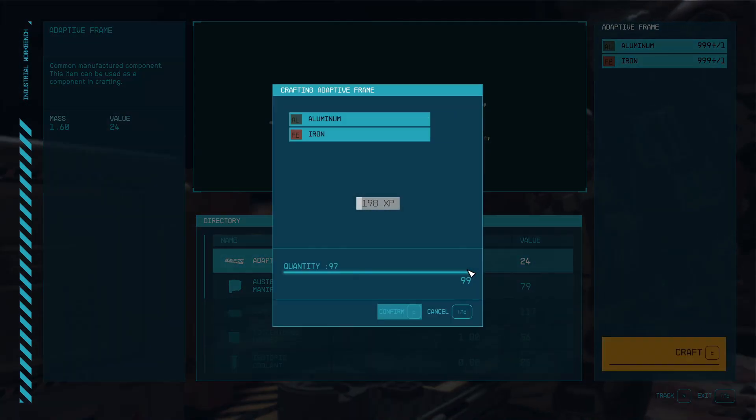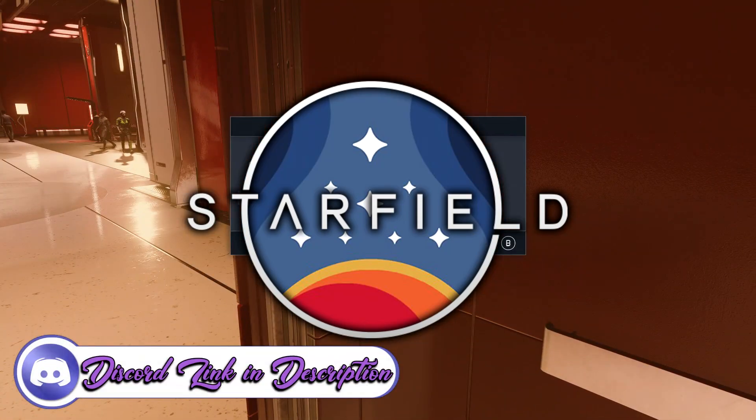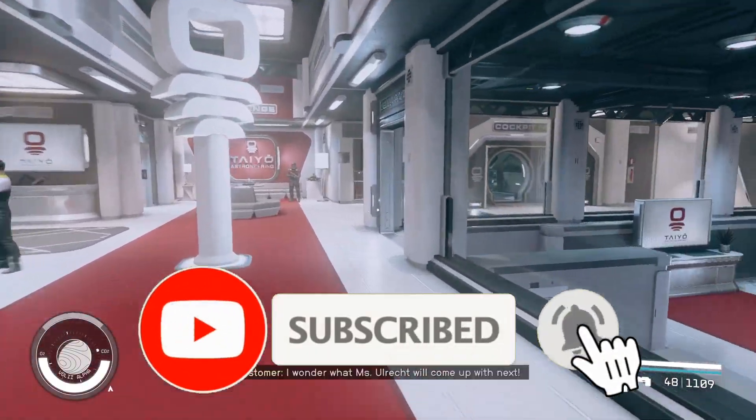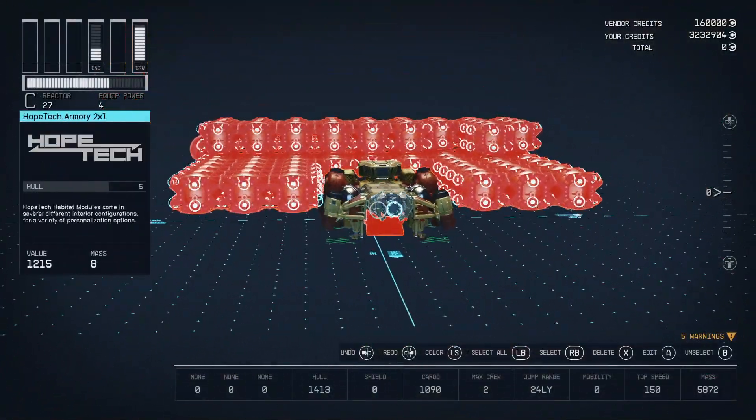You are watching a master at work — an insanely overpowered unlimited money glitch that you can still take advantage of right now on Starfield after all the most recent patches. Consider subscribing if you'd like to help my channel grow, drop a big fat like on the video and let me know you did in the comments below.